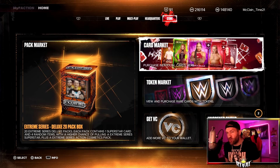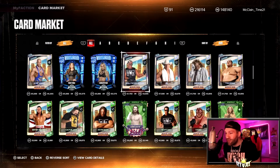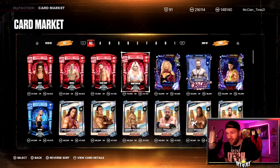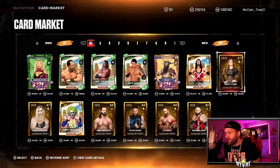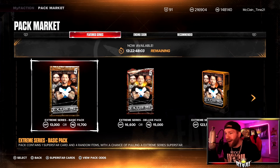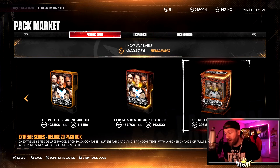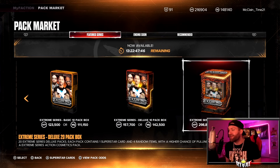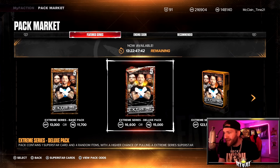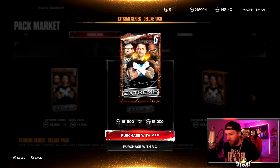The last thing we have to check is the card market. I know a lot of you guys are looking for Undertaker, but there's no Backlash still — card market not updated today. At the end of this video I'm going to do one Deluxe pack. What about tomorrow — 200 thumbs ups on this video and we do a 20-box of the new pack. 298,800 MFP; I don't think I can get it done tonight, but once we hit 200 likes I'm working to get it done.